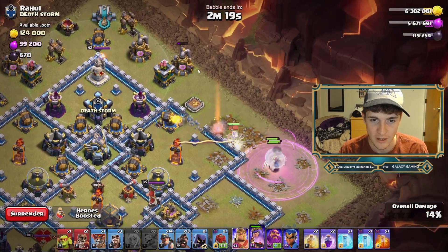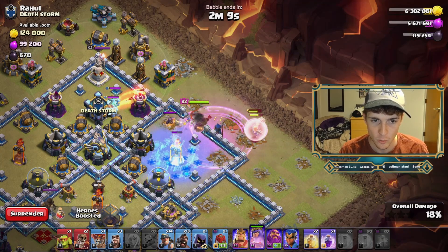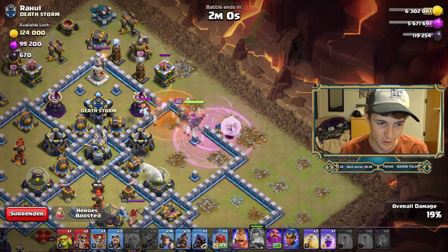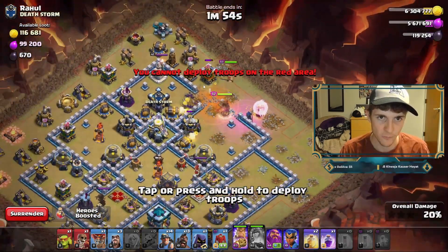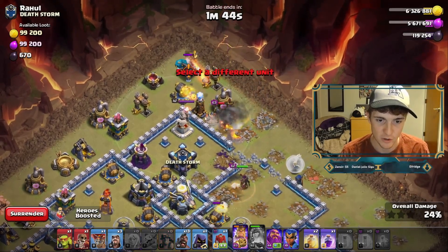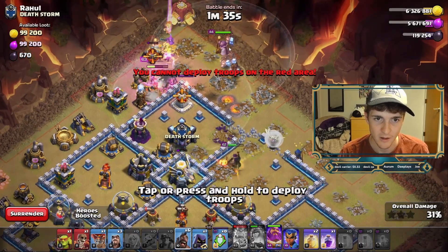We're going to Rage right there, then Wall Break in here — perfect. The Queen should go inside at this point. Using our Sneaky Goblins and King to guarantee they go into the base. We're going to Freeze this Inferno and Rage. Freeze the Inferno one more time, then use our Queen's ability as the most annoying Clan Castle is upon us. The Queen's alive — that's all that really matters. Placing the King for support, then placing all Miners on top of this Scattershot so it can't do any harm. Time to go in with the Hog Riders.